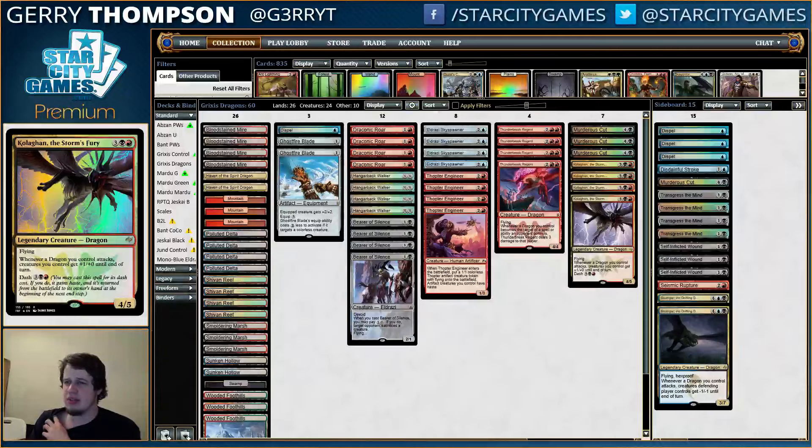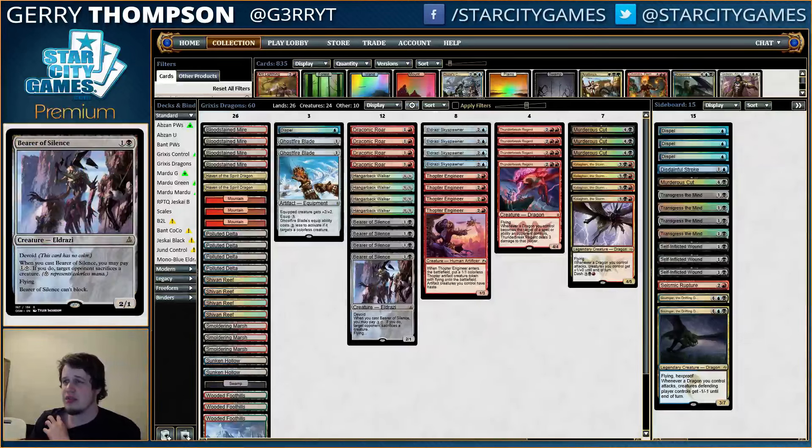Other than that, the mana base is pretty normal: 26 lands, 11 fetch lands, and 14 blue sources for the Skyspawners and counterspells. The mana base looks pretty good too.